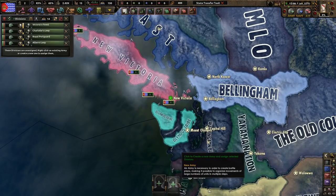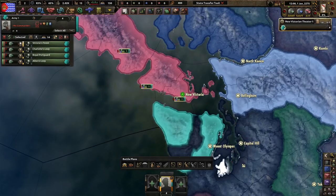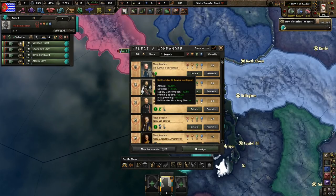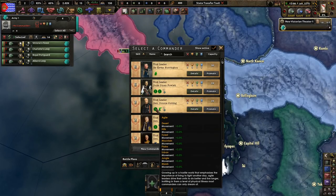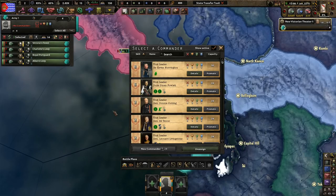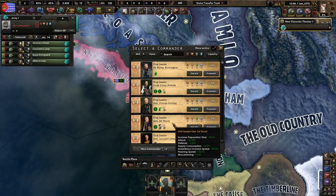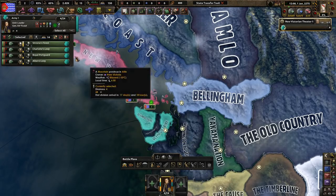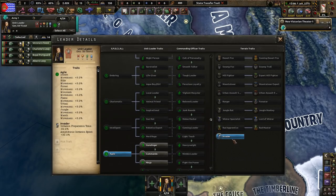New Victoria — we start off with four divisions: Victoria's Finest, Charlotte's Levy, Royal Portgarden, Albany Levy. We're going to be led by some very royal-looking people: Sir Kevin Norrington, Duke Dinan Powlett. With what I'm going to do with New Victoria, this is going to be a little different campaign for me, just because we're on an island — Vancouver Island — and we're going to have to enable the naval invade, so we're going with General Ed Takut. He's an invader, which I love.